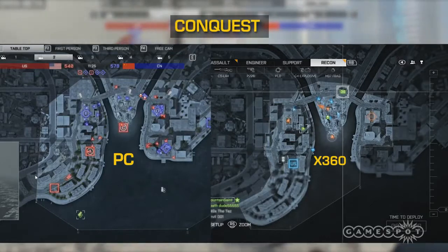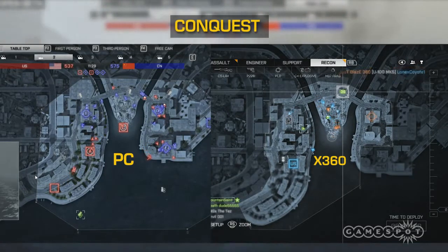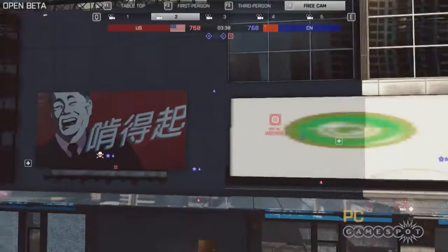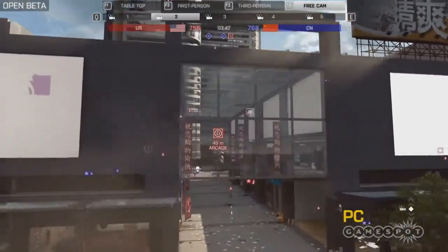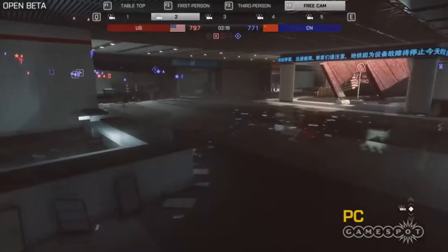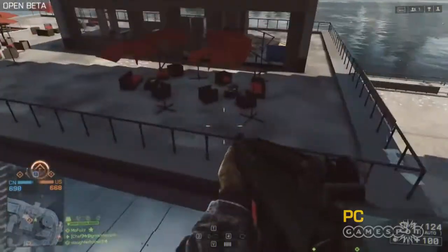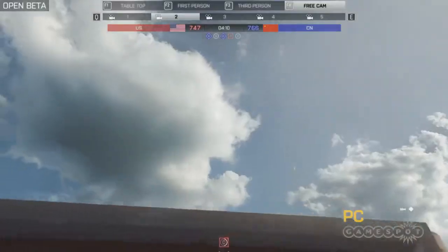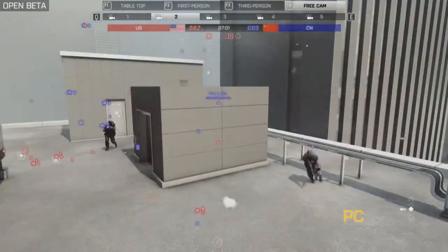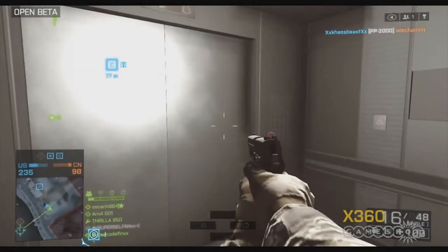Our first major gameplay difference is the number of flags on Conquest — 3 flags on console vs 5 flags on PC. This fits the 24 vs 64 player caps respectively, but consoles aren't getting architecturally shorted, as the mall and underground included in both versions are far more interesting than that building on the water over there and the garage with suspiciously few cars parked in it. Buildings with elevators are only on the central 3 objectives, so both platforms can have their own awkward time in the teleport box.